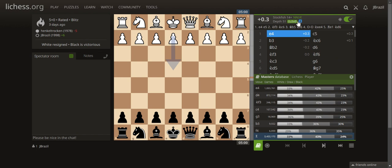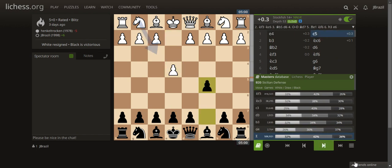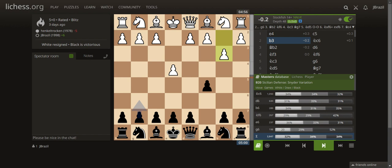The game starts with E4, then C5 which is the Sicilian — the aggressive way. White played B3, which is what they call the Sicilian Snyder variation. This is quite modern and rarely used in high-level chess games.